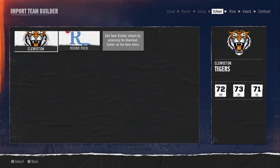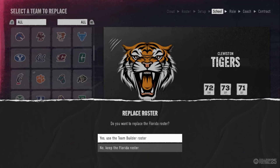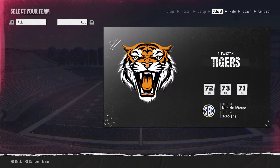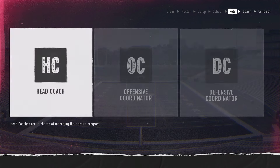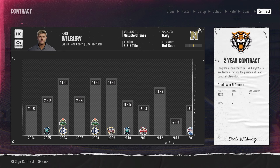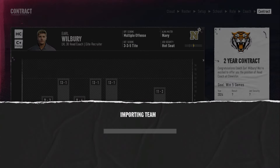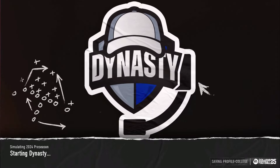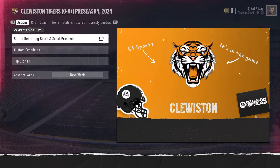Import team builder. Your team is now in the game. Advance, and you want to use this team as head coach. Use the coach, sign the contract, sign the deal. It might take a while to import the team, but once you do that it should take you to the dynasty screen where you start up with the schedule and everything.